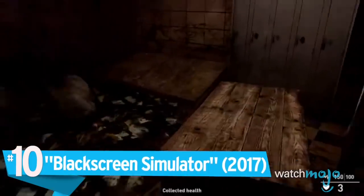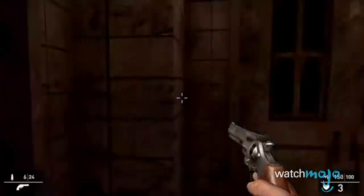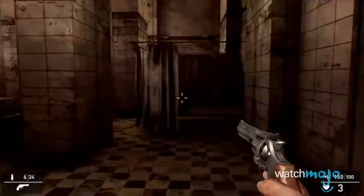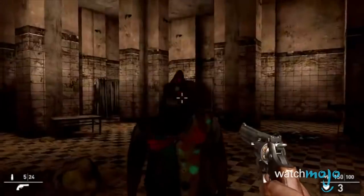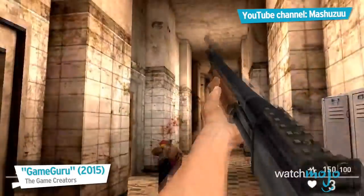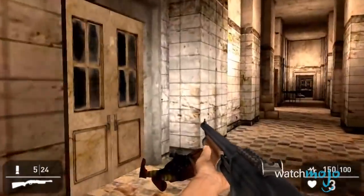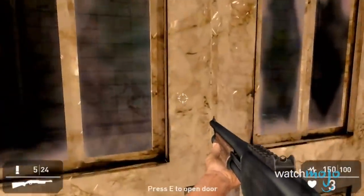Number 10: Black Screen Simulator. Like the game's Steam description states, you can see hard. It becomes clear that what we're dealing with may not actually be the best game ever — in fact, it's far from it. All of the assets have been copied over from a demo of the GameGuru engine titled The Asylum, and therefore the whole thing is entirely unoriginal.